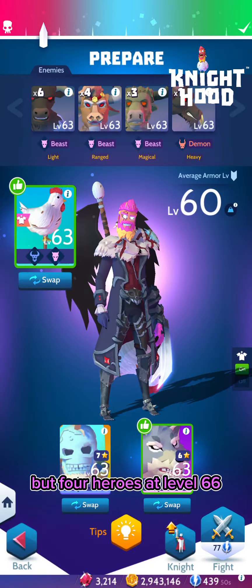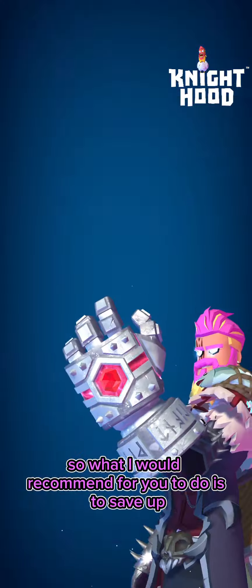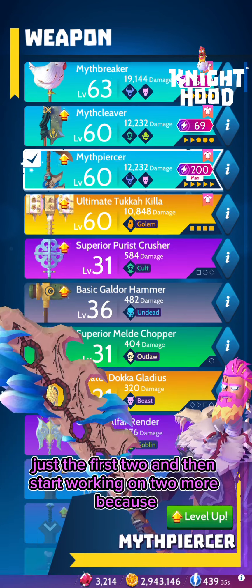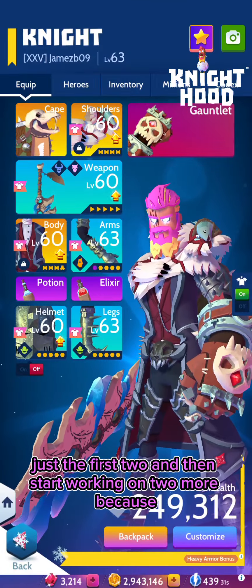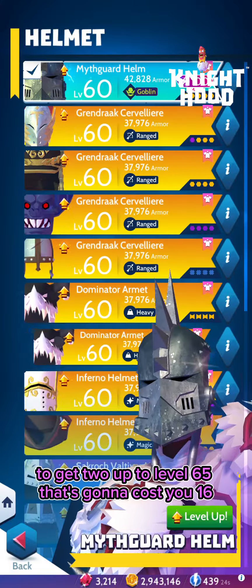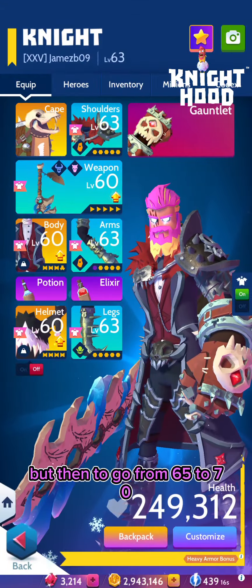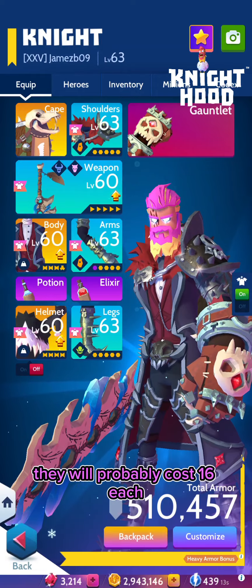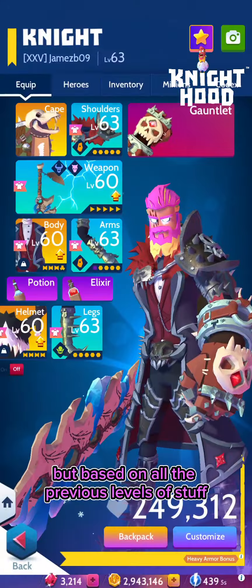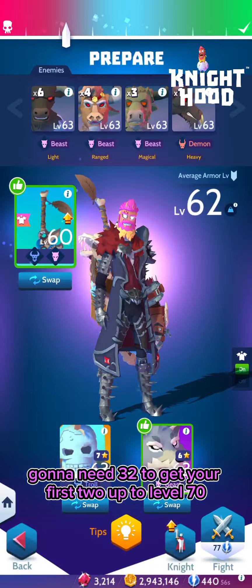What I'd recommend is to save up and level two heroes past level 65 first, then start working on two more. Getting the first two up to level 65 is going to cost you 16 — which you should already have coming through the first gate. Then going from 65 to 70 will probably cost 16 each, so you're going to need 32 to get your first two up to level 70.